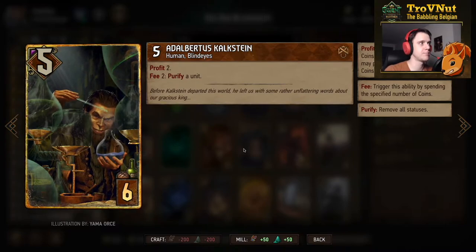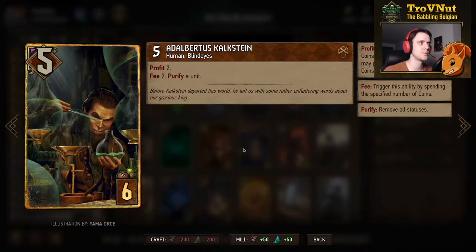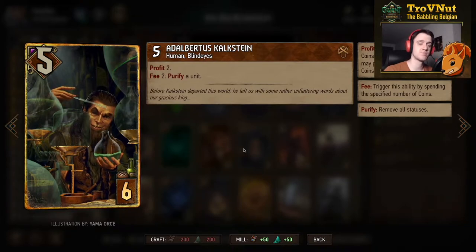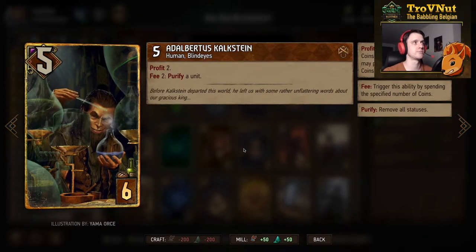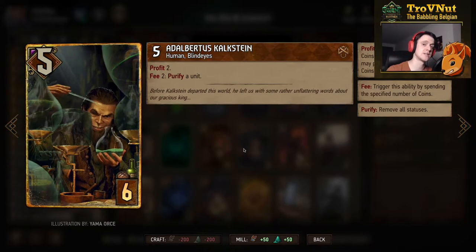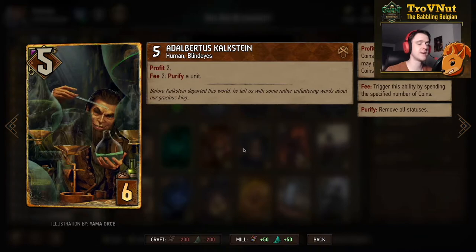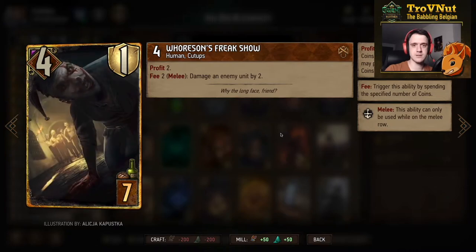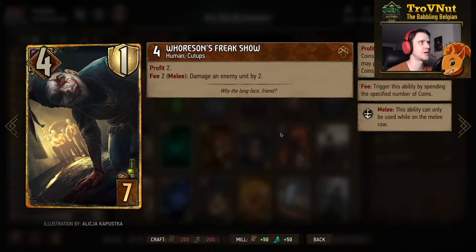Adelbertus Kalkstein also got a provision buff — from seven provisions down to six. Five power, two profit, so it gives you two coins on deploy, and for each two coins you can purify a unit. This is handy to get rid of defender statuses, veil statuses, and similar effects, so you can poison whatever you want.